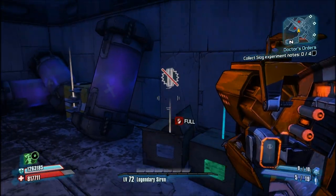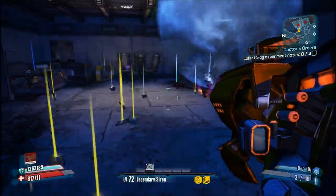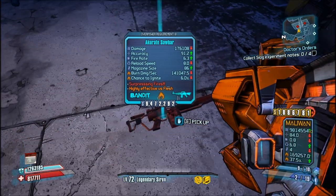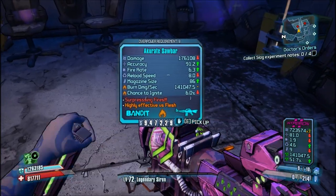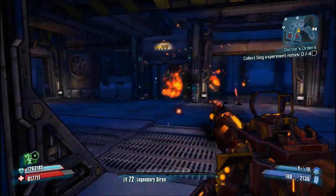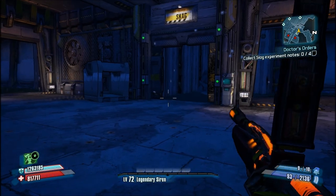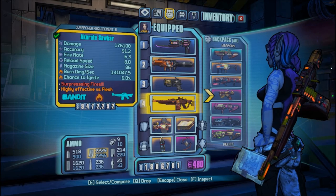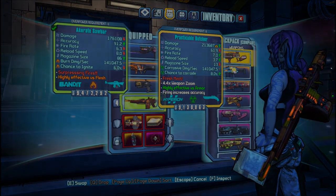I think I should be good on rockets. What do you call a crap bandit? All right cool, so this is one of the pearlescents in the game - I was hoping I was going to get one for this video. The Sawbar - yeah, just mayhem. I love this gun - I actually hate this gun - but whatever. It's a pretty powerful bandit assault rifle.